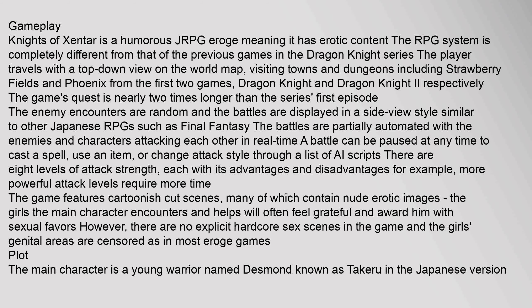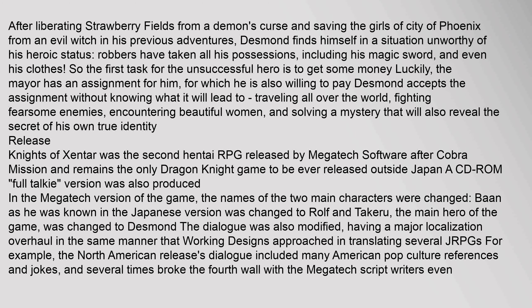The main character is a young warrior named Desmond, known as Takeru in the Japanese version. After liberating Strawberry Fields from a demon's curse and saving the girls of the City of Phoenix from an evil witch in his previous adventures, Desmond finds himself in a situation unworthy of his heroic status — robbers have taken all his possessions, including his magic sword, and even his clothes. So the first task for the unsuccessful hero is to get some money. Luckily, the mayor has an assignment for him and is willing to pay. Desmond accepts the assignment without knowing what it will lead to, traveling all over the world, fighting fearsome enemies, encountering beautiful women, and solving a mystery that will also reveal the secret of his own true identity.